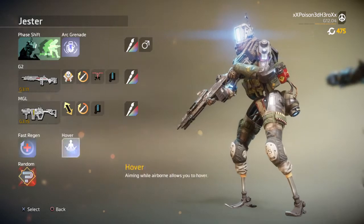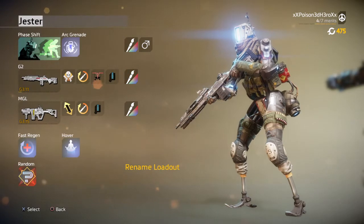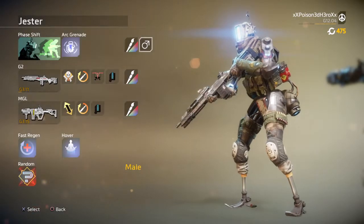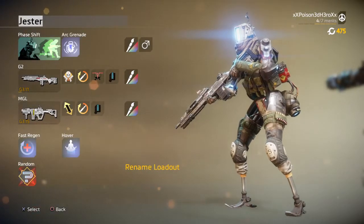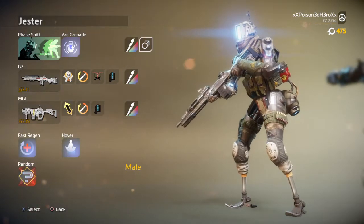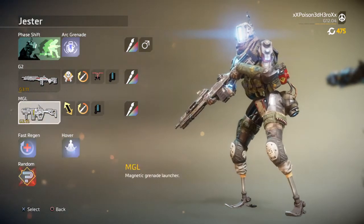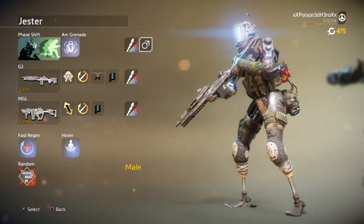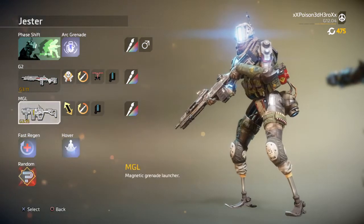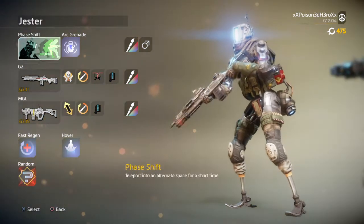His primary is the G2A5 and his secondary is the P2016 or the MGL. There's not much information to indicate what secondary he used. Considering he is a bounty hunter, he would likely use both in different situations. If you're playing Pilot vs Pilot mode, I suggest the P2016 as a backup for close range. Or if you're going up against titans in Attrition, then the MGL is better. Do change them to fit whatever playstyle you want, but remember he is a bounty hunter - a bounty hunter would be prepared for whatever scenario is brought to him.